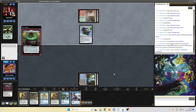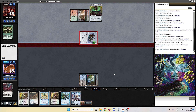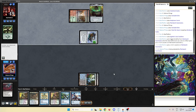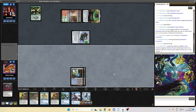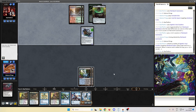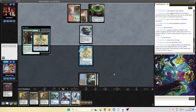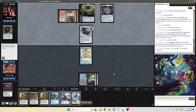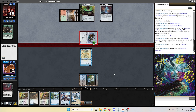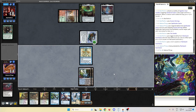Opponent has Agatha's Soul Cauldron and Unlicensed Hearse but I think he mulliganed to four. We're happy about that, but I'm sorry for you opponent. No lands still. Ancient Stirrings — we counter that with Spell Stutter Sprite. The Ozolith. Scales is very dangerous guys — never underestimate that deck. It can pull off so much damage out of nowhere.